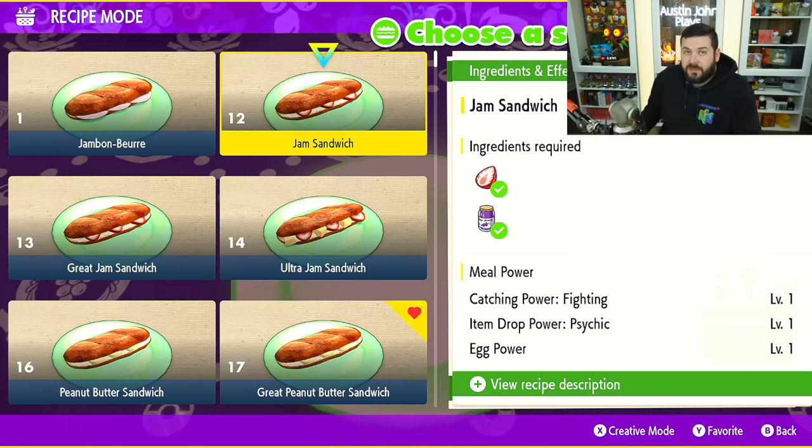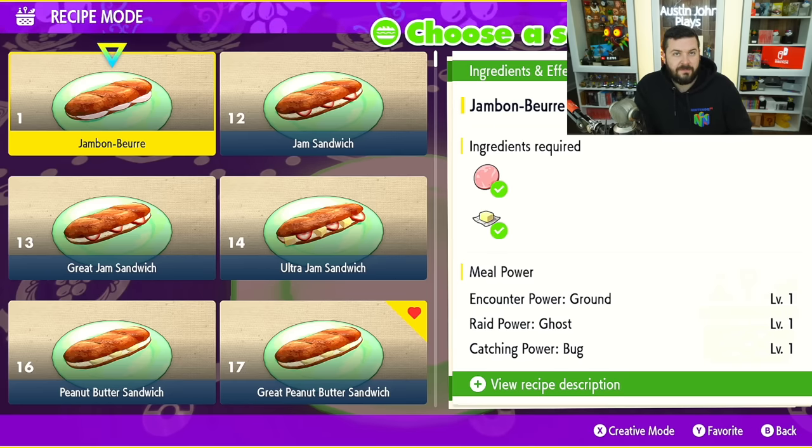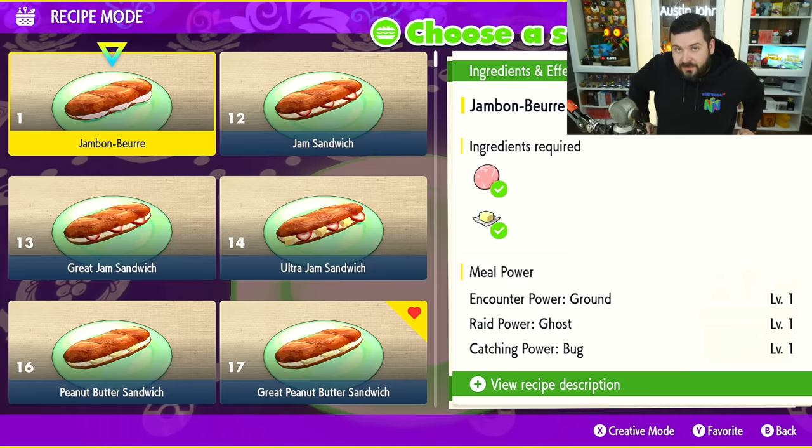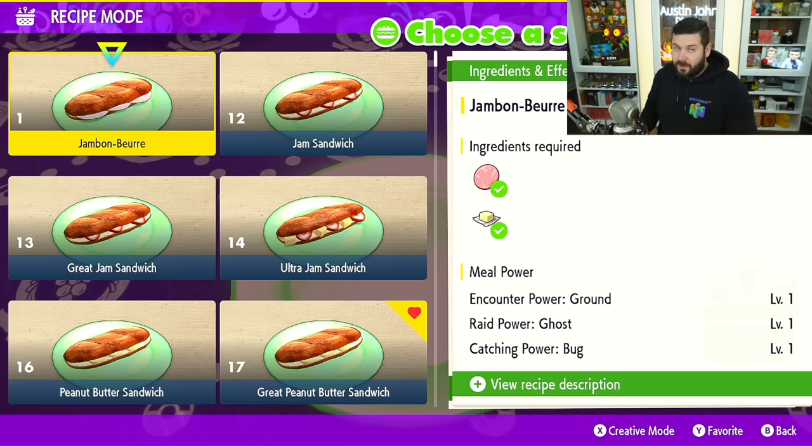Raid Power means that in a Tera Raid den, that type of attack does more damage. I have a strong feeling we're going to need it for the seven-star Charizard raid. I am working on the best teams, best Pokémon, and best builds for that raid. When looking at Charizard's possible egg moves and TM list, he has coverage for everything, so when that raid goes live December 1st, I'll have more information.